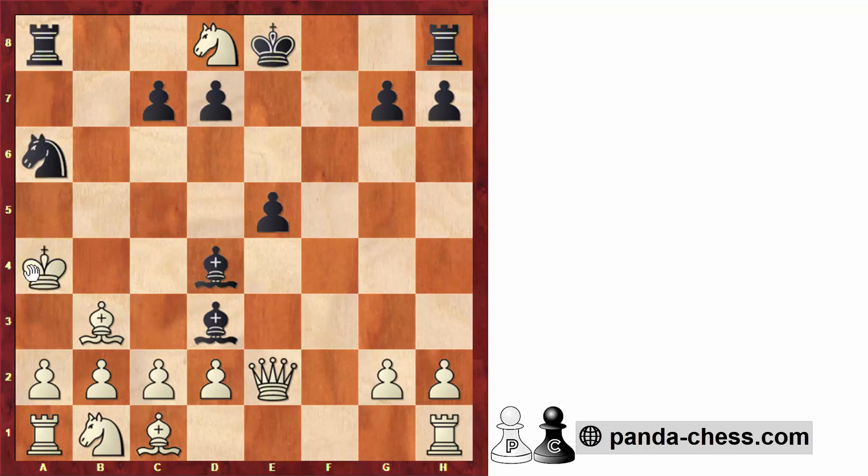But in the game, after the move king to a4, now we can see black's main idea, which is to go knight to b4, just giving the knight, forcing king to b4, and after c5, we get this very pretty checkmate with the pawn.